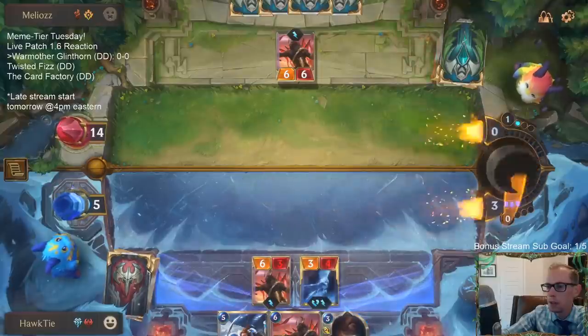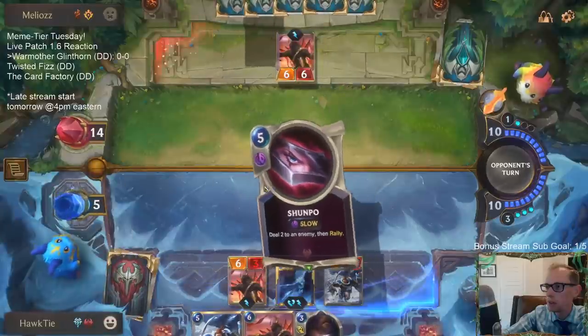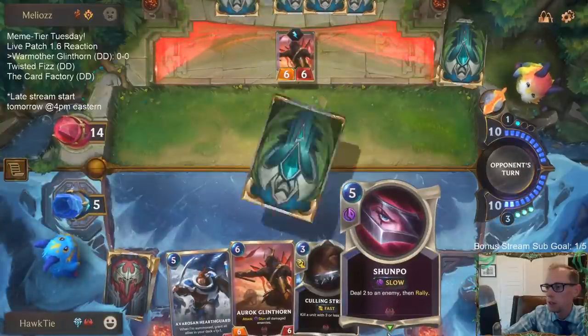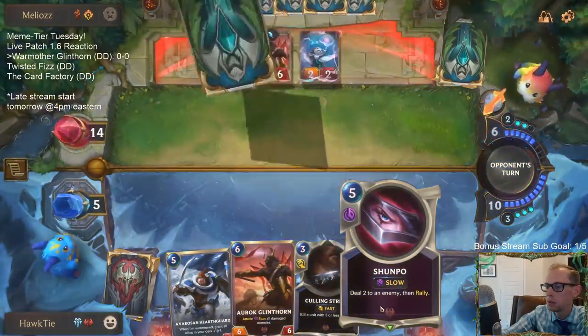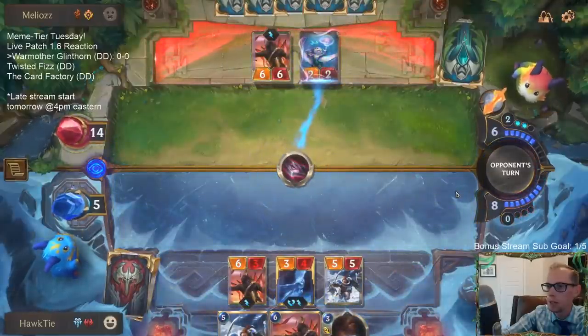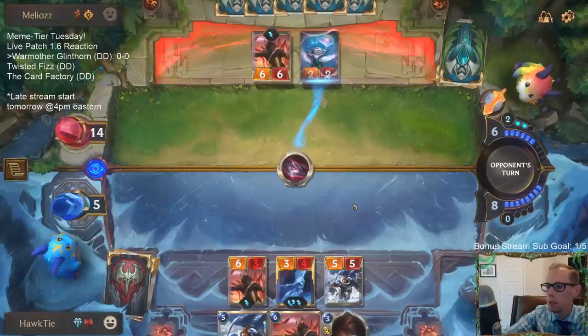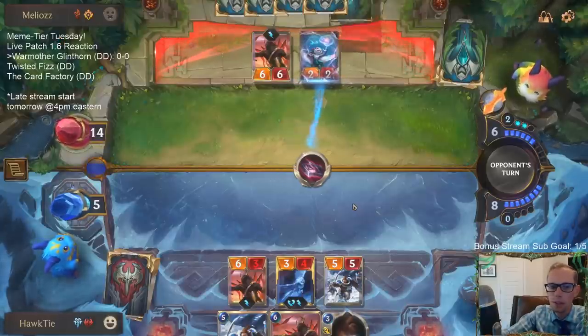We're going to get a new blocker at the beginning of the turn because of War Mother's Call — we'll get a fresh, undamaged blocker. Shunpo, why are you so slow? If they have a fast-speed way of dealing damage to my Hearth Guard, we just lose by me choosing to do this. All the rallies are slow these days.